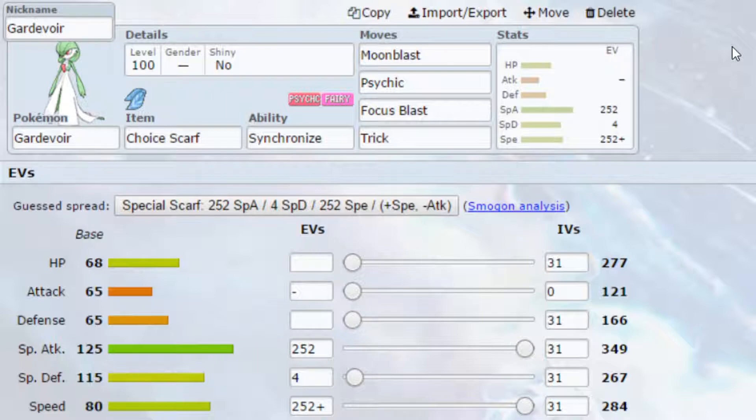The first set we have is a Choice Scarf set. Choice Scarf increases your speed by 1.5 times, meaning you outspeed the vast majority of Pokemon that are not Scarfed. I'm not sure you outspeed things like Dragapult, so that's something you probably do need to be concerned about — I'm not sure what Dragapult's speed would be naturally.